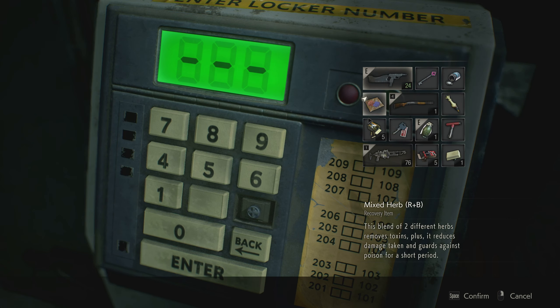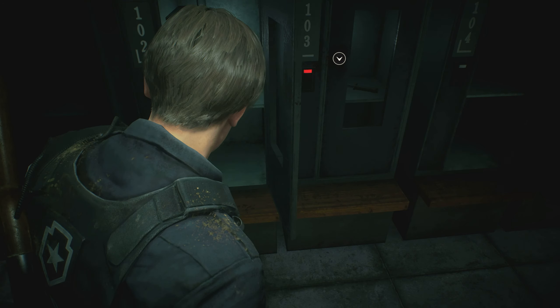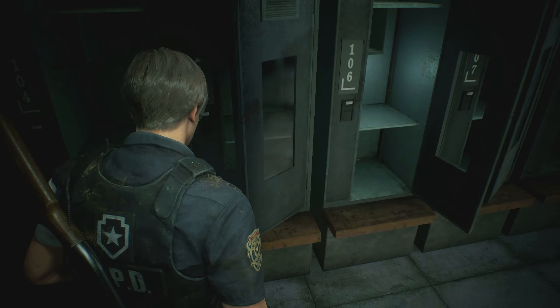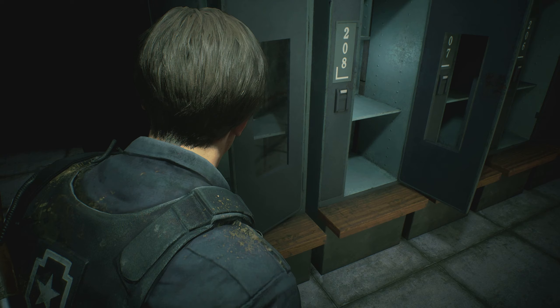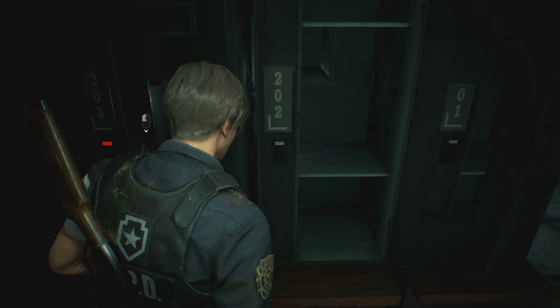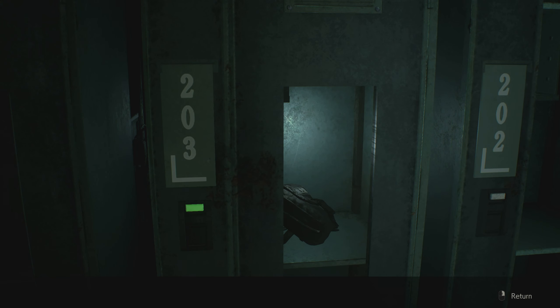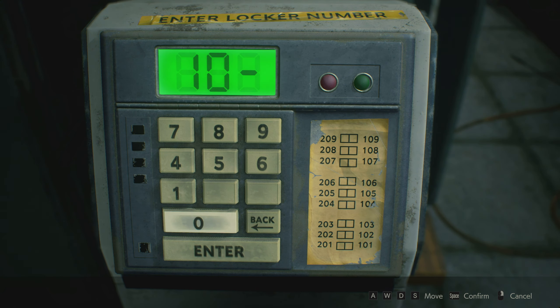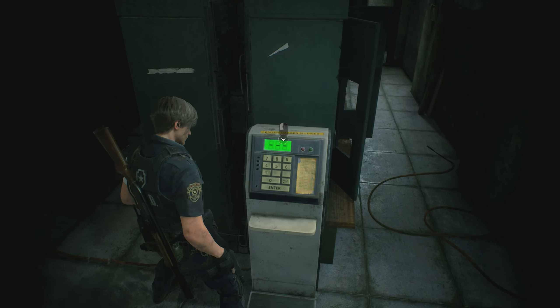All right, here we are. Let's see what I need — I need 103. Knife, okay 103. And what else? I need 103 and 203 — 203 first. 203 enter, and 103.